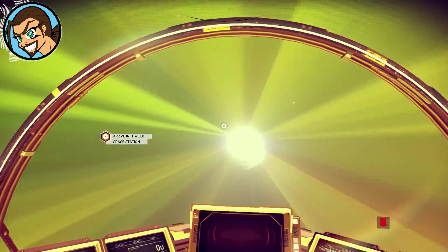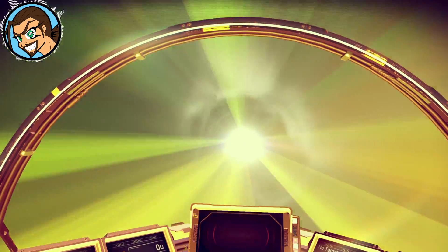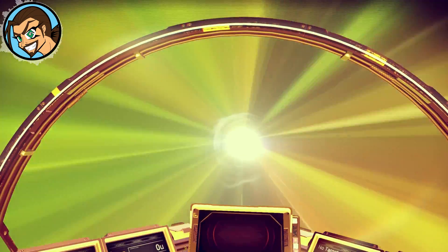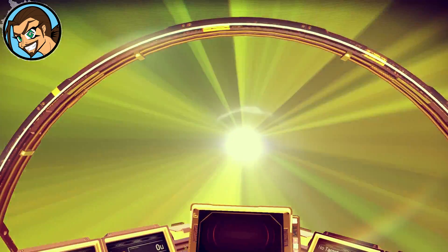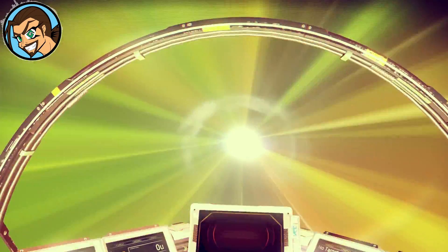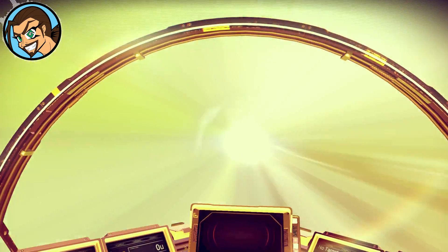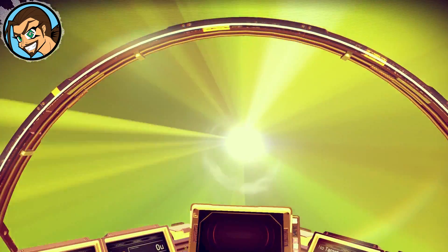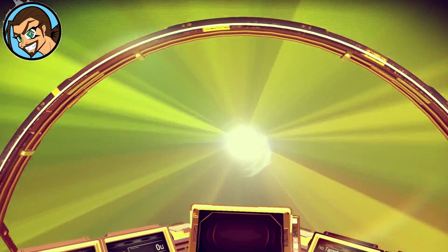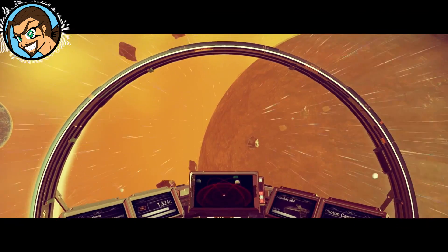Space station — arrive in one week. Now is that real time, like one week? Because I've been noticing as I was driving towards points in this game, it does look like it's arrival time based on my actual speed. So if I were to just point in that direction, put it on autopilot and just leave for a week and come back — would that be how long it would take me to get there? Because that would be interesting if that's true.